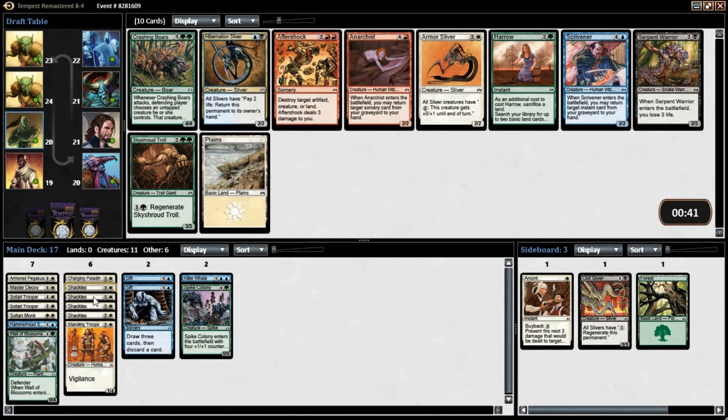There's a Shrivener — I don't think I have anything that really goes with it though, at least not yet. Armour Sliver is a 2-2. Not a whole lot of great stuff for us here — it's not even a land to take. I could take the Shrivener for the sideboard, and if I get any instants or sorceries he becomes a lot better.